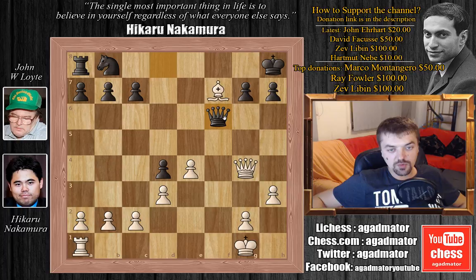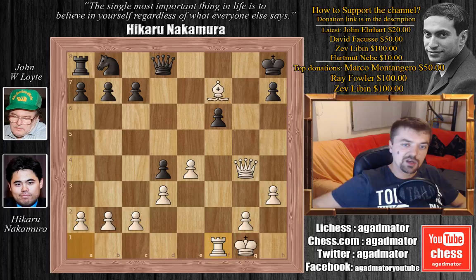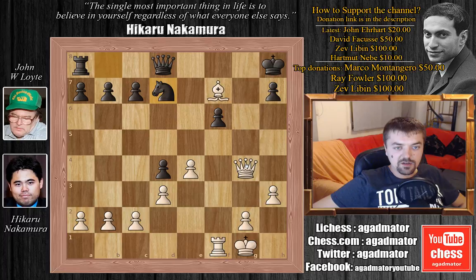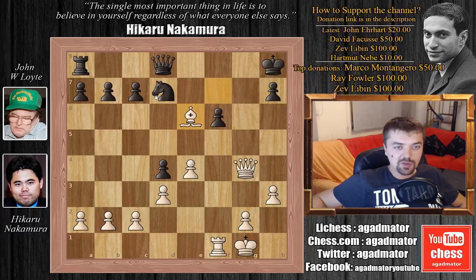Mr. Lloyd can't really capture this bishop with the queen — for example, queen captures on f6 would run into queen to c8 check and there are no more moves. The only move is queen to d8 and queen captures on d8 is checkmate. So after bishop captures on f6, Mr. Lloyd played g captures on f6, and here we have rook to f1 again with a very simple threat of rook captures on f6. The queen will not be able to capture back as queen to g8 will be checkmate.